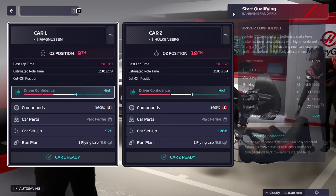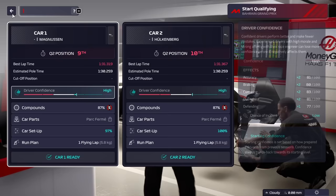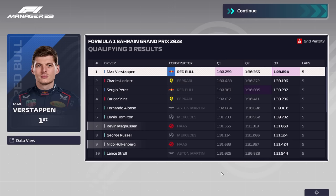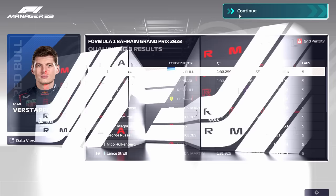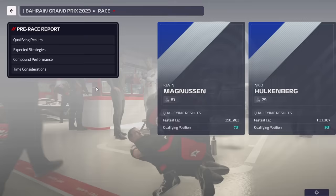I did not expect us to have two cars in Q3 after the first race - the car is actually pretty solid. What we're going to do is just be very boring and sandbag in quali, but since we have three sets of soft we might try for a miracle run. Magnus finished seventh and Hulkenberg ninth. Stroll had an incident which helped us. A bit surprising we qualified this high.